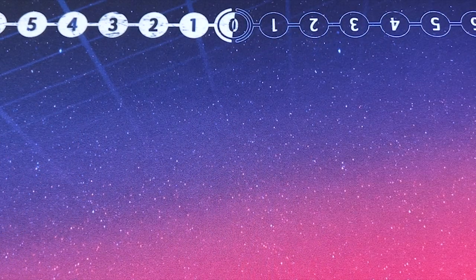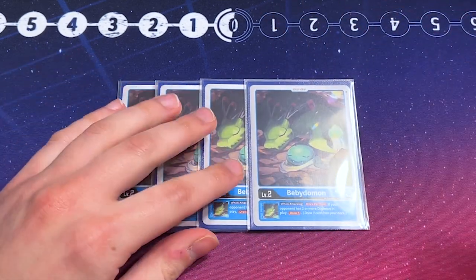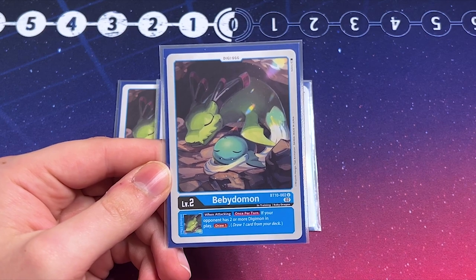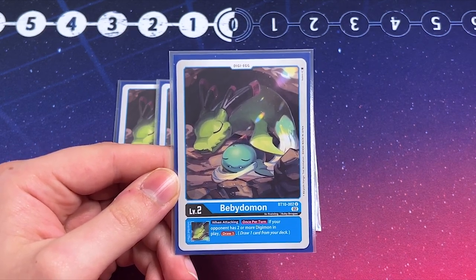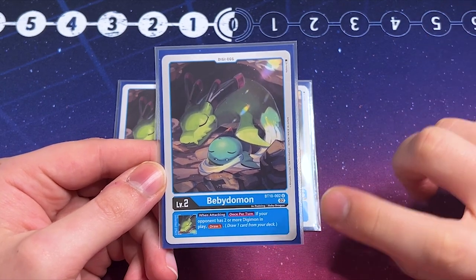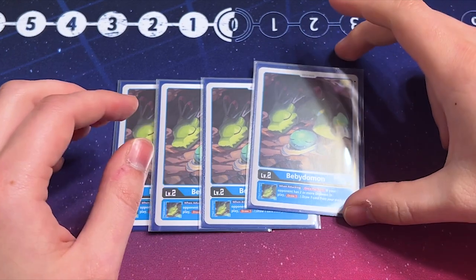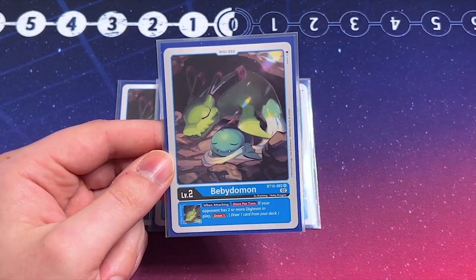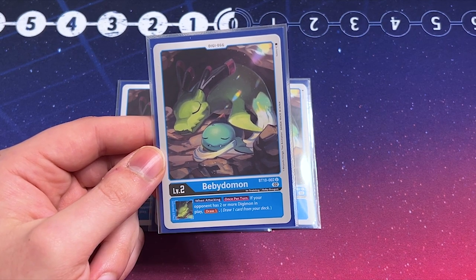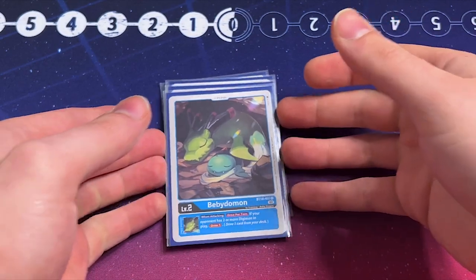Starting off with our babies, our Digitama, our DigiEggs. Upamons are expensive, so this is Babidomon, which is a good budget variant. What Babidomon does is, if your opponent has two or more Digimon in play, you can draw a card. There are a lot of cards in this deck that revolve around the two-or-more-Digimon condition on your opponent's board, so this fits the whole theme. It also came in the same set. We're sticking with four Babidomon, but there are other blue DigiEggs you can work with as substitutes, including one coming in the next set for the Galgamon stuff.